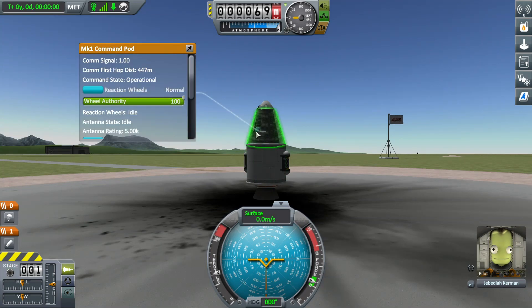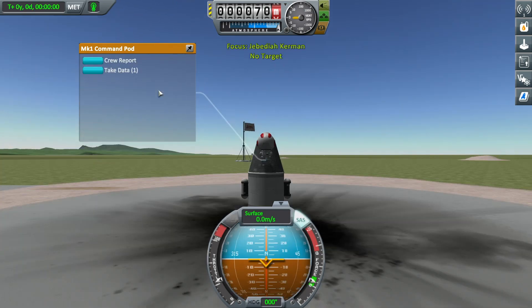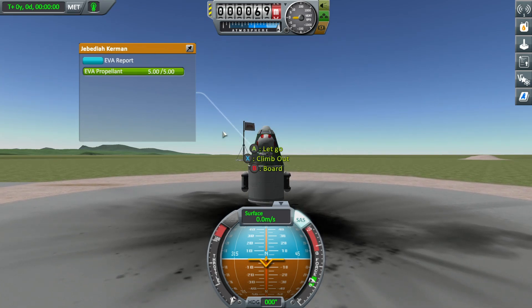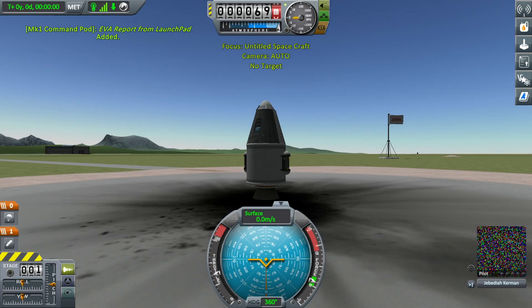Now we're going to do something else. I'm going to right-click on the crew hatch — I'm on the Xbox version, still learning to use it, it's a little fiddly. We're going to right-click on the crew hatch. Jebediah Kerman here — we're going to pick EVA. This is basically how you get your pilot to leave the vessel. Then we're going to get a crew report from outside. Right-click on the pilot, get an EVA report — we get 2.4 science for that. Keep the experiment, and then just board the ship again.